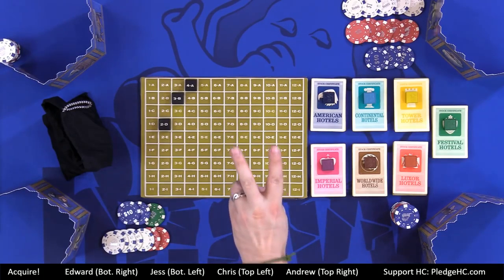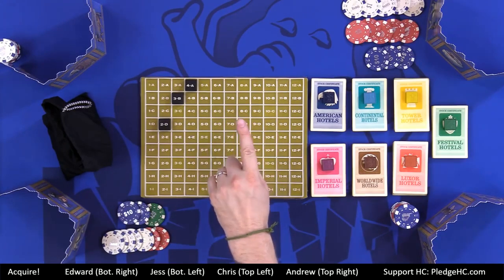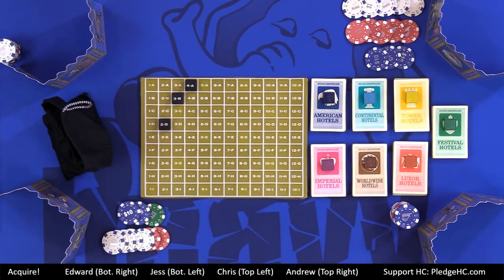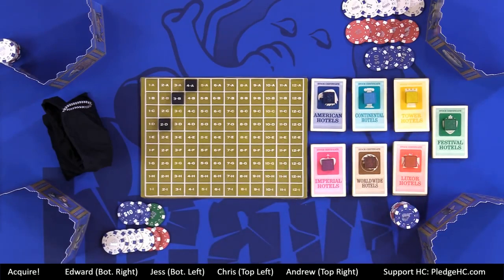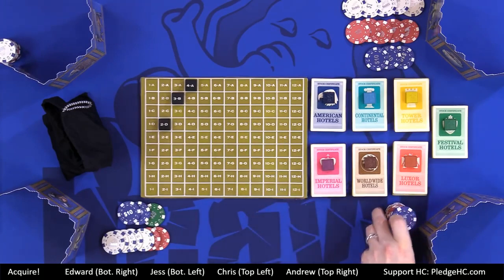The game ends one of two ways: when either one corporation has 41 tiles all in one big group, or all the corporations are considered to be safe. I'll go into the details on how corporations become safe. Ultimately, the player with the most cash wins the game. Cash is king.